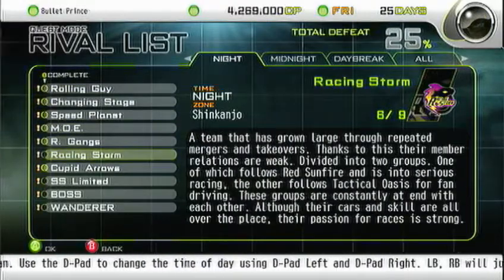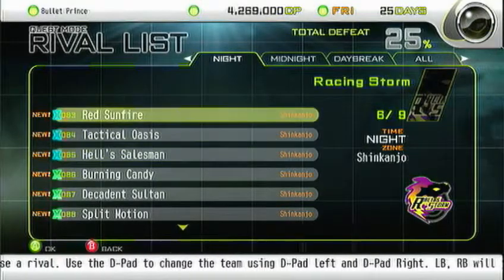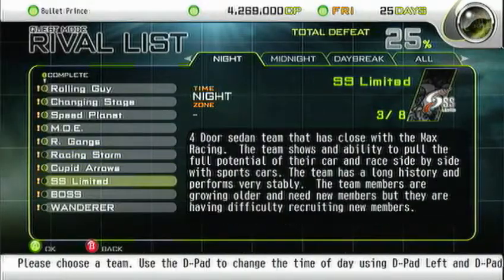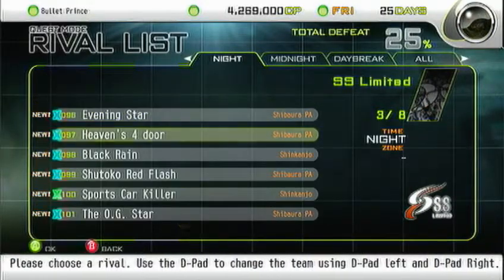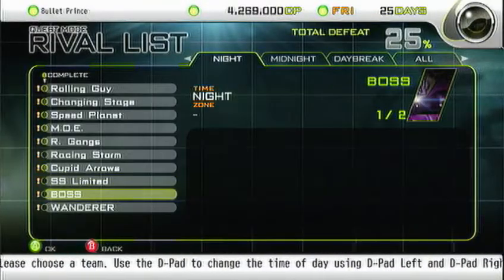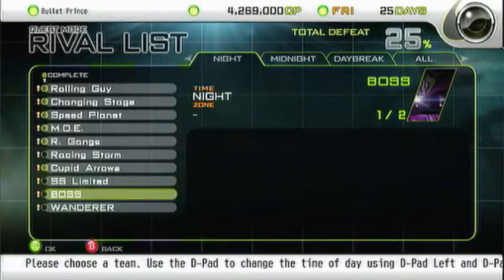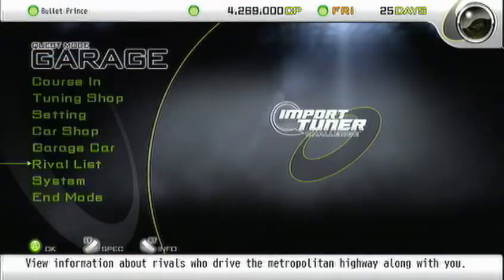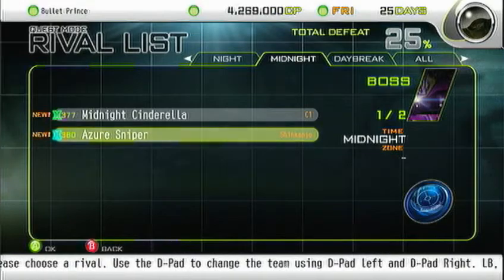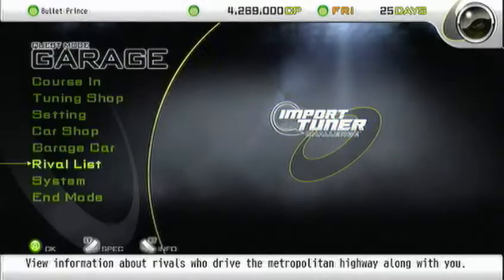So we have Racing Storm — it's actually Racing Storm, okay, now I know. We have two at Shinjuku and the team leader comes out. Then we have SS Limited, who we have to go to the Shabawa PA for — have you actually been there? No, I don't think so. And then we'll have Silent Cassiopeia show up. It's Midnight Zeus, okay — Midnight is a Zeus sniper. I think it's a little bit of time to prepare for him.